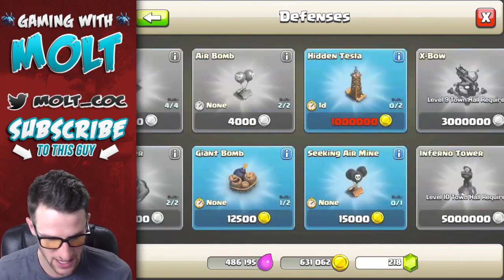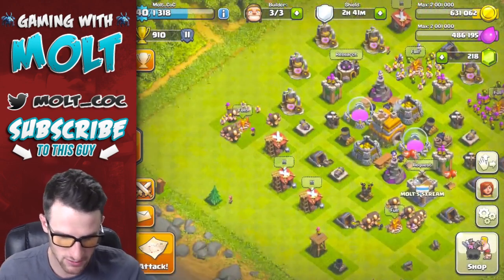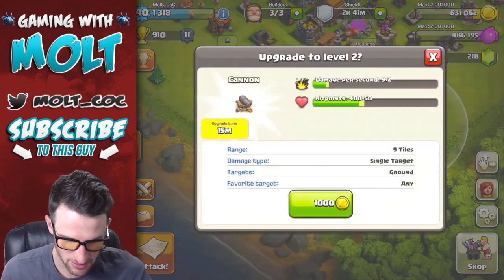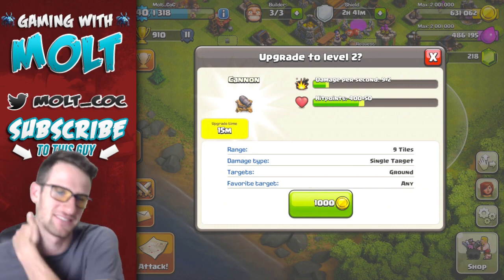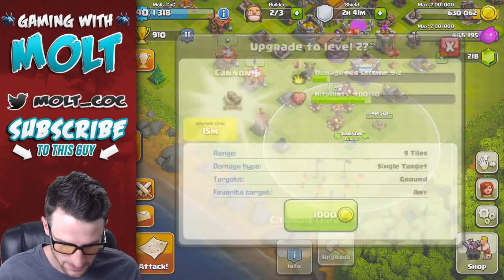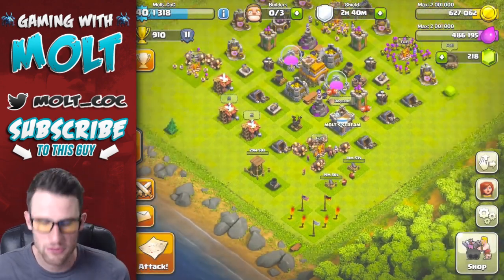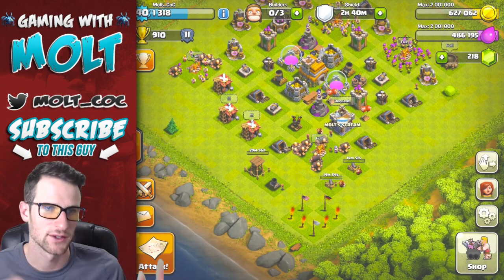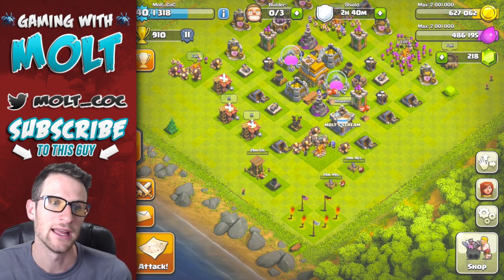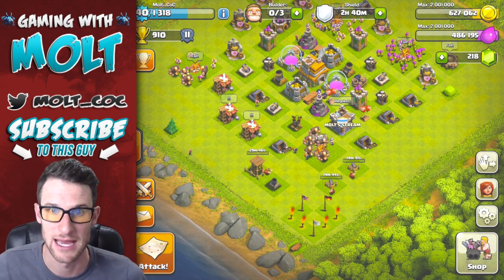I do have an air defense as well as a Tesla to build. I don't know if we'll be able to get enough for the Tesla, but that would be pretty sweet. Let's go ahead and upgrade these cannons - they're gonna take 15 minutes. We'll upgrade both of these cannons and this archer tower is 30 minutes. So we're gonna upgrade all three of those, do an attack right now, wait until those are done, do another attack, and then build up some more stuff. There's gonna be a lot going on in this episode.